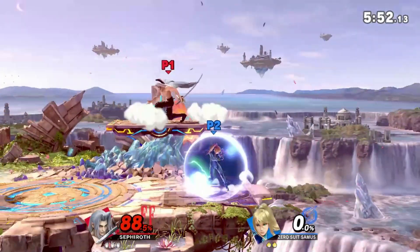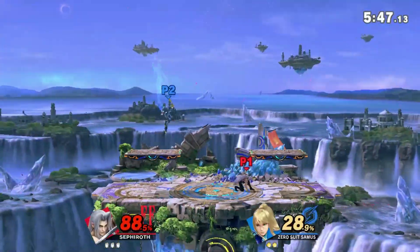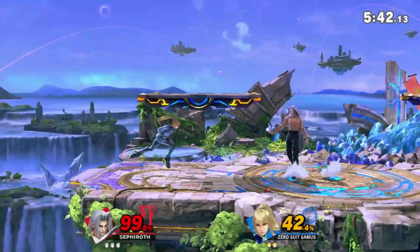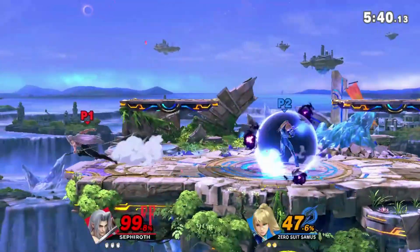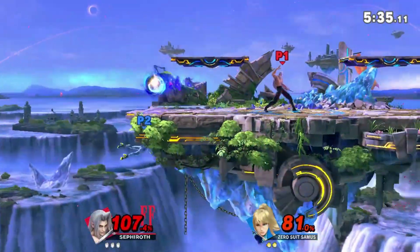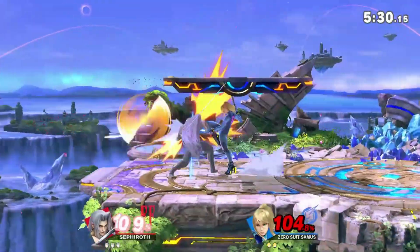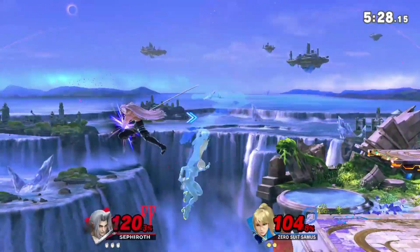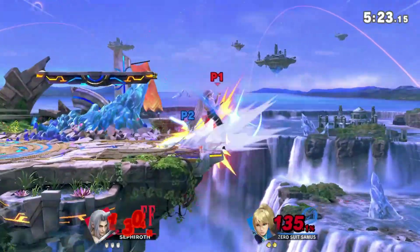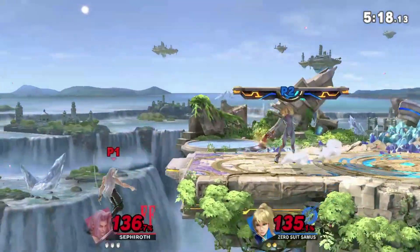His smash attacks are all super strong or super weak. The way all of his sword moves work, there's a sour spot, a sweet spot, and a sweeter spot. I'm not sure exactly where they are yet, but I'm pretty sure it's strongest in the middle of the sword, second strongest on the edge, and weakest at the hilt. Sometimes f-smash will kill at the ledge at like 50-70, and sometimes it won't kill at 90-100 - it really depends.